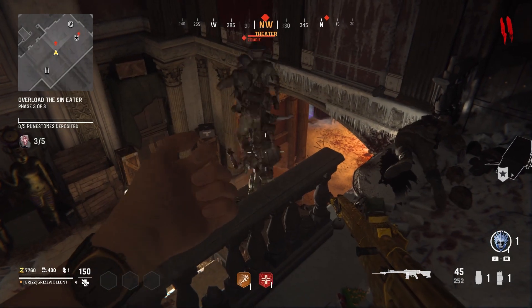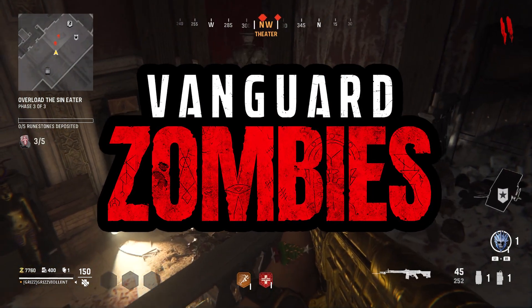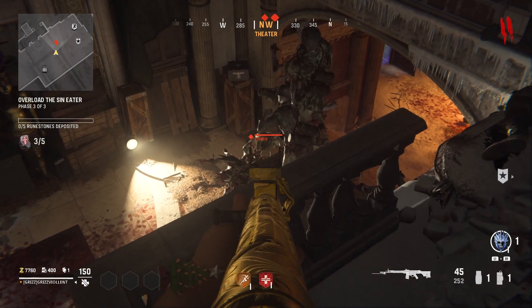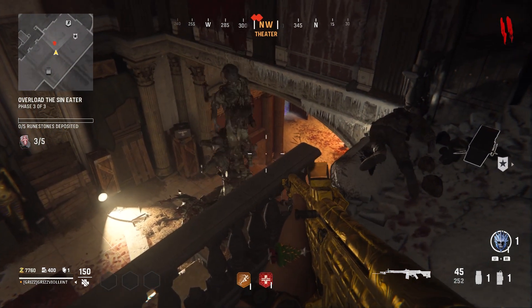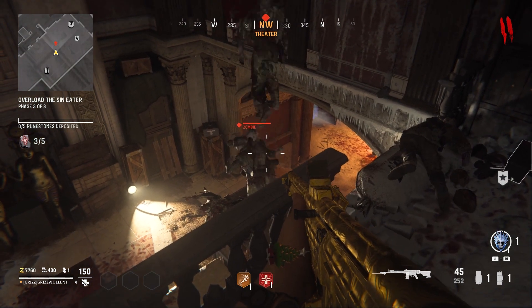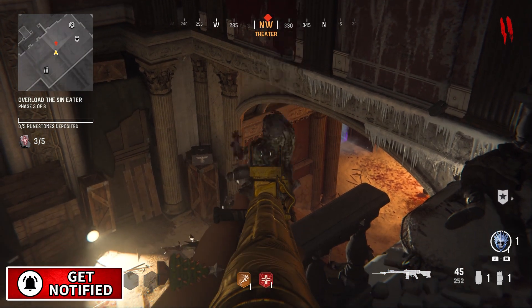What's going on fellas, welcome back to the channel, my name is Grizz. We're in Vanguard Zombies and this is the new theater rail glitch here in update 1.10. It would appear that the next zombies map will be taking place in Egypt, and a new mini Easter egg was just added for season 1 reloaded, so I'll be showing you my research.